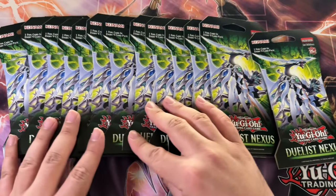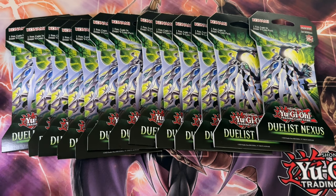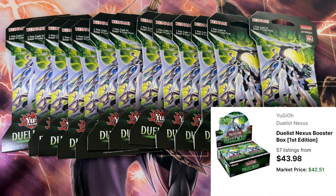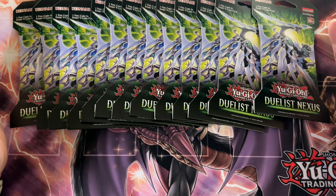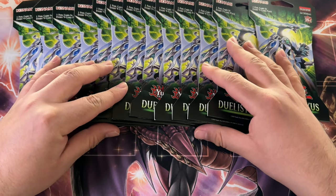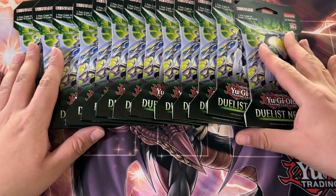Duelist Nexus was a set that never really caught on. If you look at TCG Player right now, a box is about $40 to $50. And actually, these were on sale in Target. Normally I wouldn't have bought 13 of these blisters, but they were almost half off, so it's kind of stupid not to.